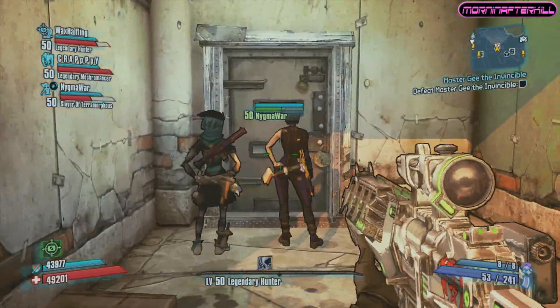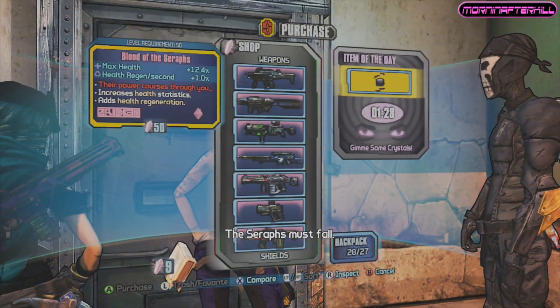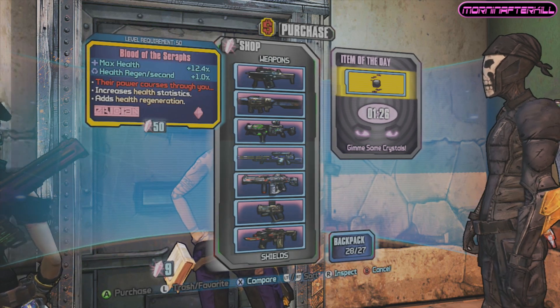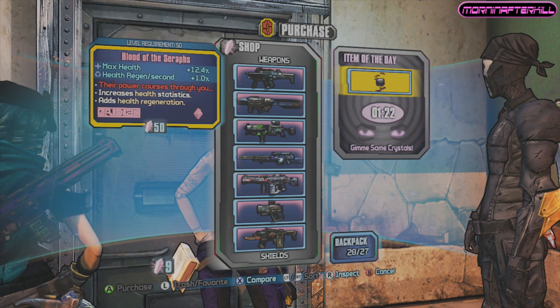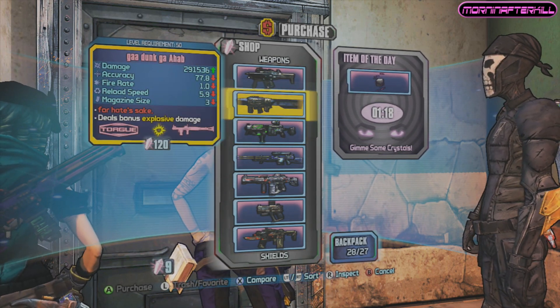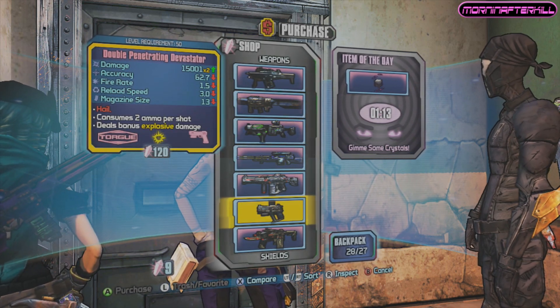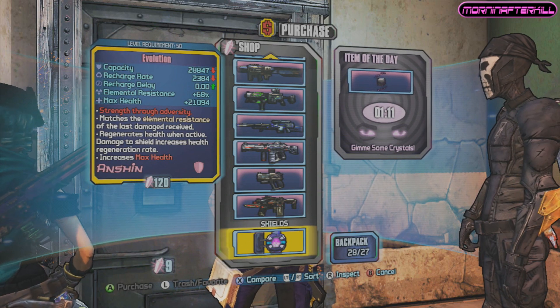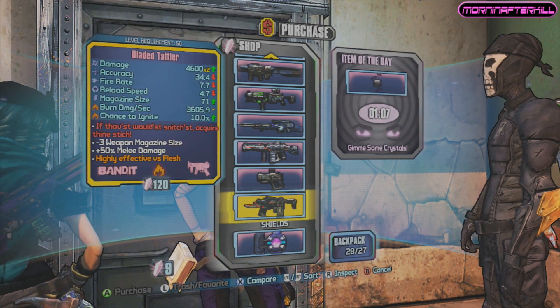We're into Captain Scarlet and the Pirate Booty DLC, and you can buy Seraph items from the Seraph vendor in Oasis. He's right next to Shade's Shack, and you can get Seraph items by purchasing them with the Seraph crystals that are dropped from the Seraph Guardians — Master G, Hyperious, and Pyro Pete. Since today we're taking a look at one of the items from the Captain Scarlet DLC, that's the shop we're going to be at.